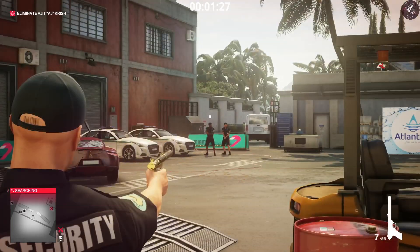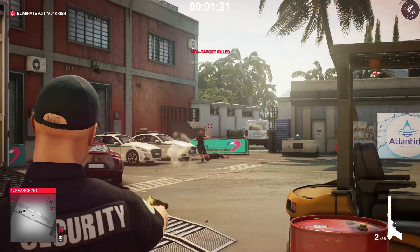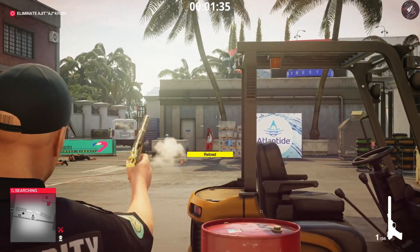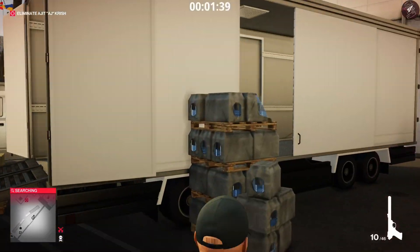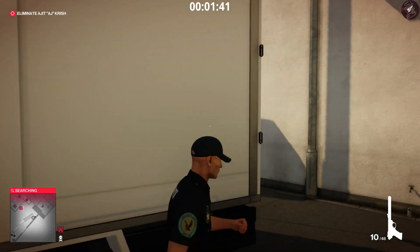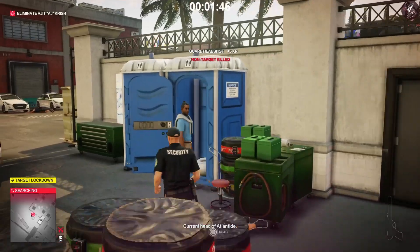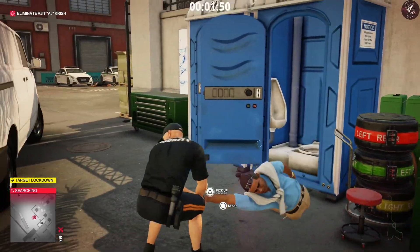I was trying to initially do this silently but it doesn't always work out that way. As long as we take everyone out in the area it shouldn't cause too much panic, especially when the target's already being preoccupied. All that's left in the area now is his guard and the target himself — quickly take out his guard and knock him out.